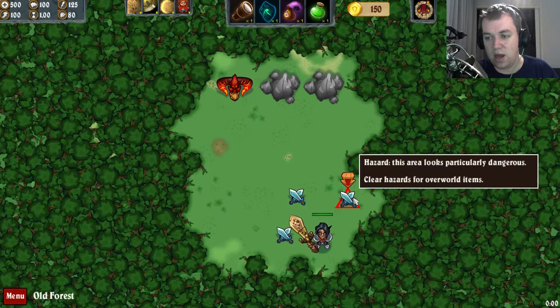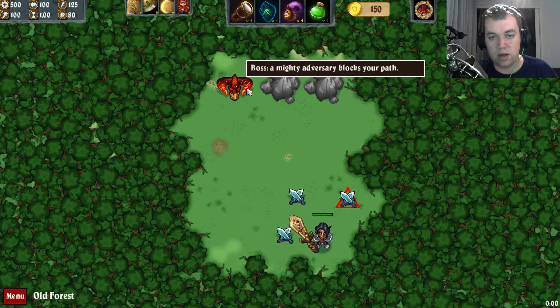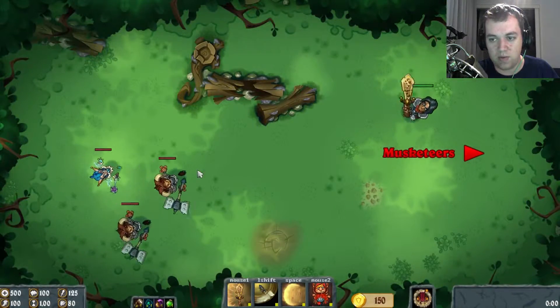Here we have a hazard, which means there's an extra little rule to this battle. These are normal battles. And that's the boss of this level. So let's get started and let's actually do the hazard one, because they give more gold.